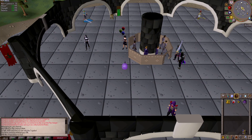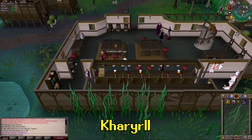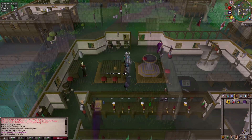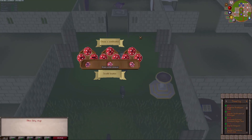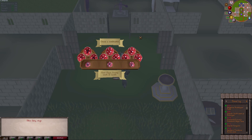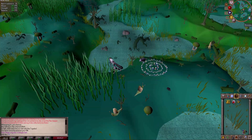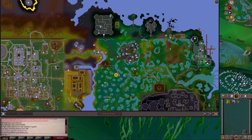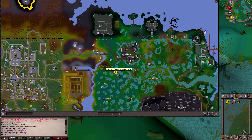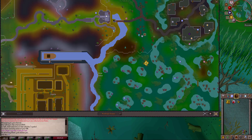Use the slayer ring and teleport to Morytania, or use the Kharyll teleport tab — which can be bought off the Grand Exchange or created. You can also use fairy ring code BKR, or the Salve graveyard teleport tab. If you don't have any of these, use the ectophial to teleport and walk to the tower. Once you teleport, open your map and you'll easily see the Slayer Tower nearby. If you use the slayer ring, you'll be teleported directly inside.